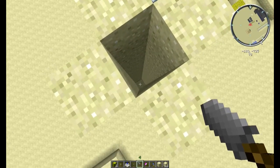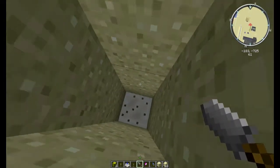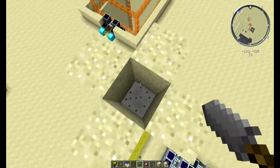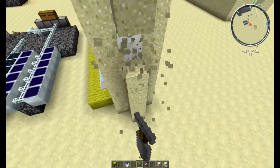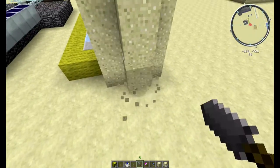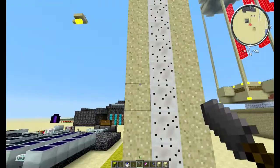Jetzt wollen wir mal schauen, ob das jetzt so klappt. Ich will einfach mal gucken, ob das sich jetzt aufgefüllt hat hier. Normal müsste sich das nämlich auffüllen. Wenn ich den Sand jetzt hier weg mache, dann habe ich hier eine PU-Schaummauer.